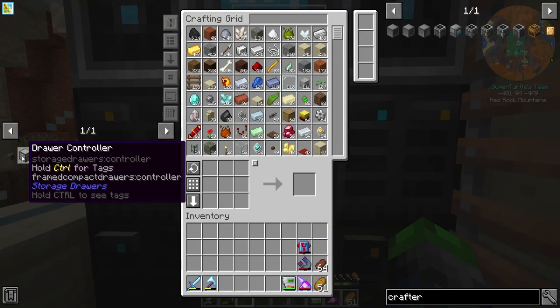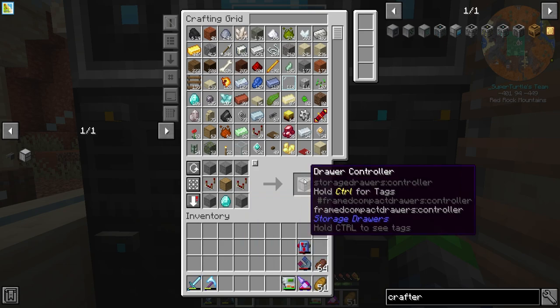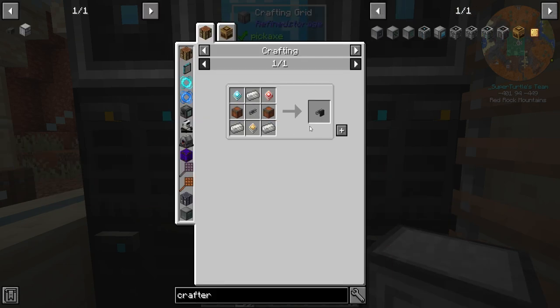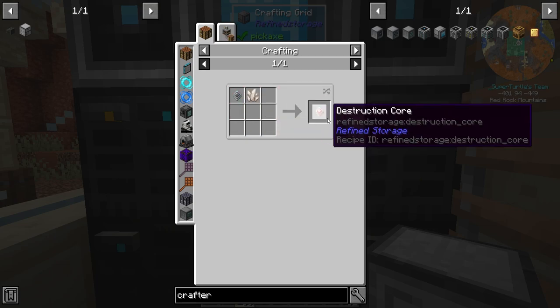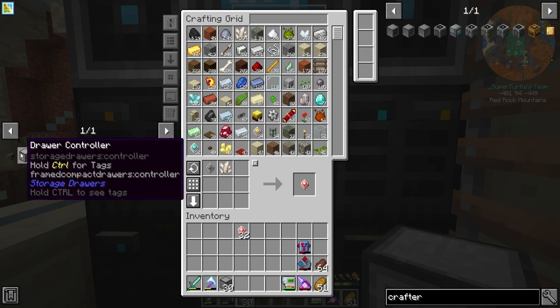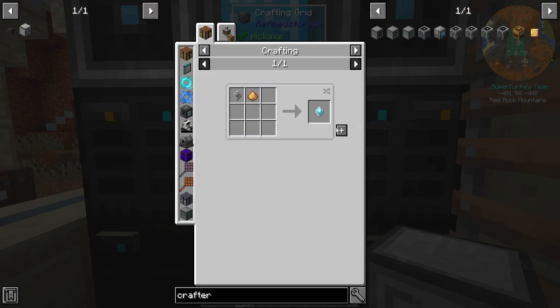So we need to go ahead and make a bunch of these drawer controllers. I do have everything to make them. We should be able to make about 30 of them, which is way more than we need. But I'm not one to complain. And then I'm going to make quite a few of these, actually. Probably half a stack. And then we'll make half a stack of these.